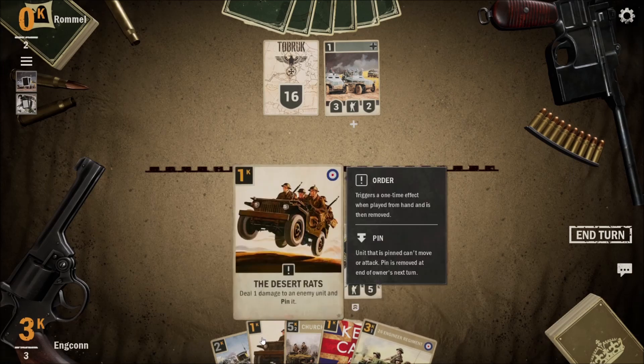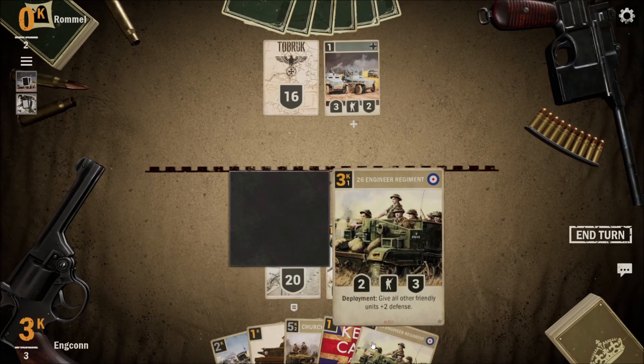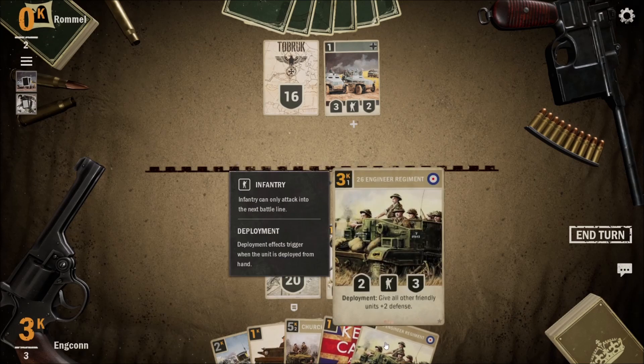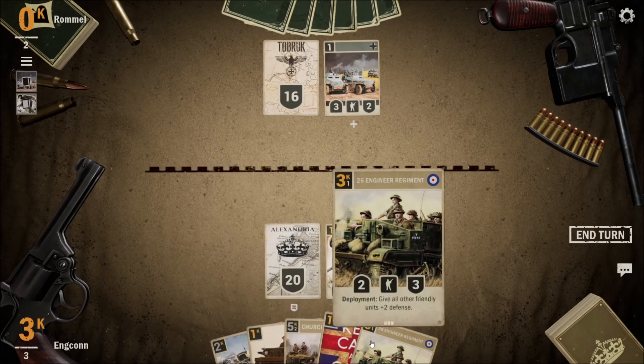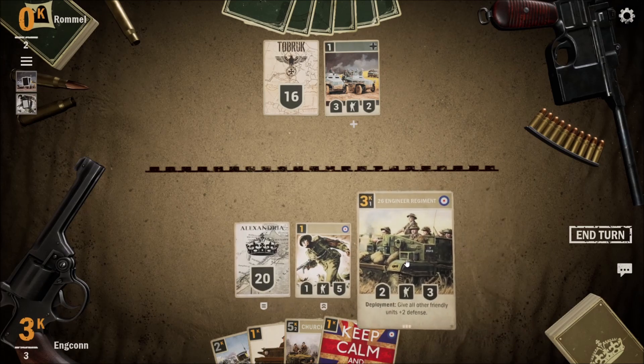I don't know if I want to — maybe I could pin it, but this seems too early to pin. Are they going to be advancing? Do I stay back? That's a nice curve though — all other friendly units get defense. He'll die on the next turn anyway. I just think it's too early to pin; I don't know. It gives defense but then we have a two-three on board.